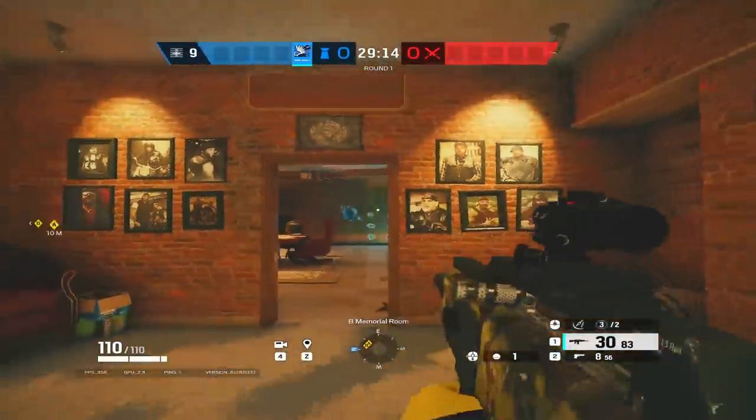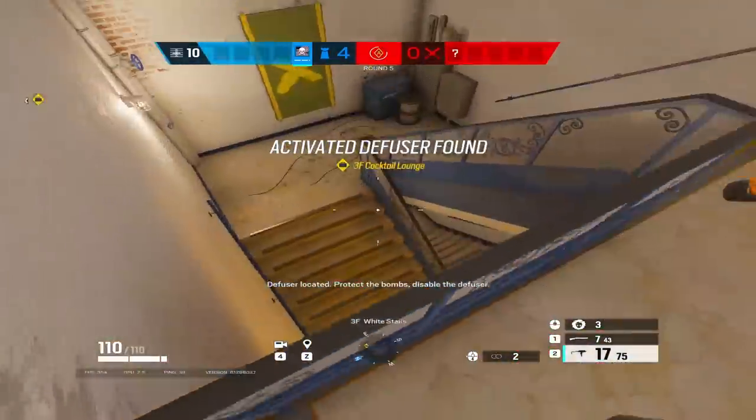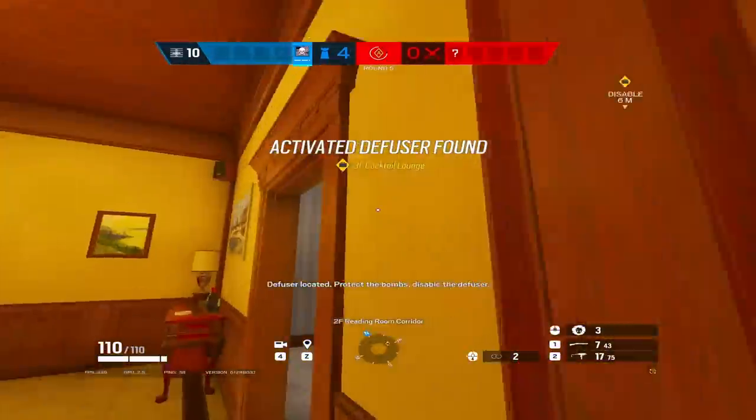Tip number fifteen: never plant the diffuser on a soft hatch. Defenders can break the hatch and instantly break the diffuser.